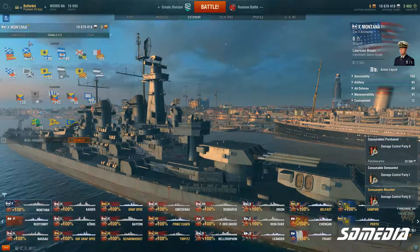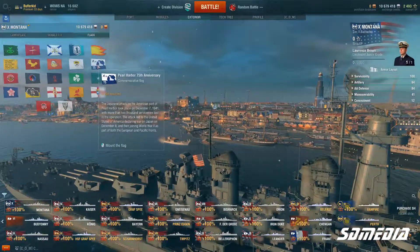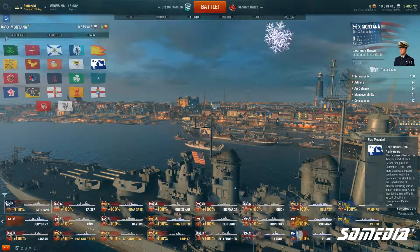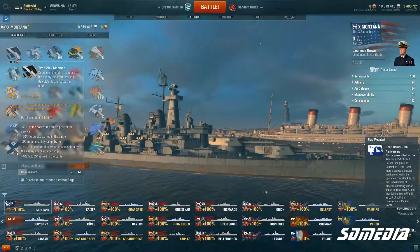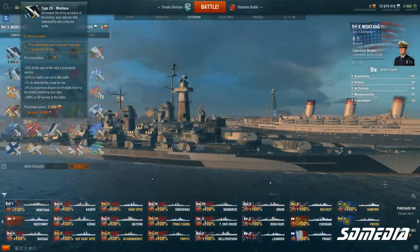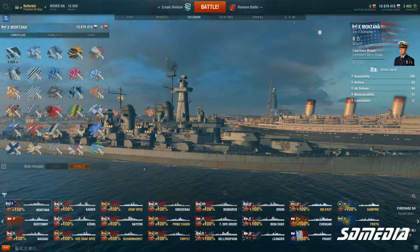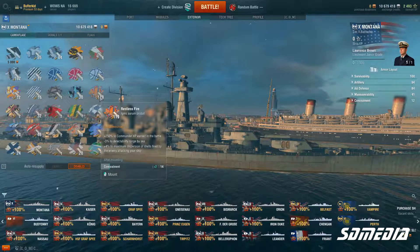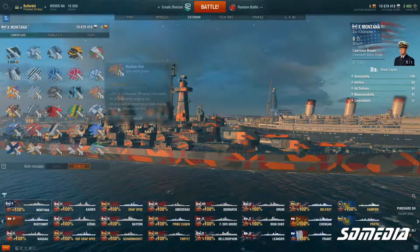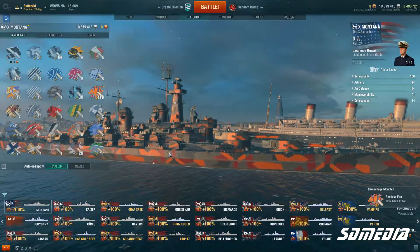Now we'll go to the exterior here. I'm going to equip the flag — definitely putting on the Pearl Harbor 75th Anniversary flag, US battleship. Have to have it. For the camouflage, the Montana's camouflage is 5,000 doubloons — I currently don't have 5,000 doubloons so I'm probably going to equip the Restless Fire camo for now. I've got about 119 of those, especially if I move my Iowa commander over to the Montana.